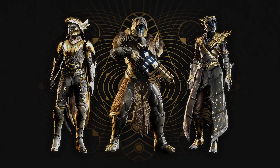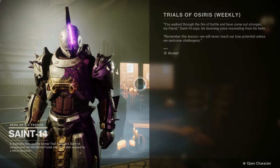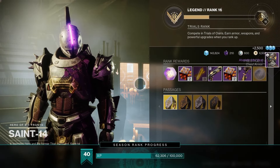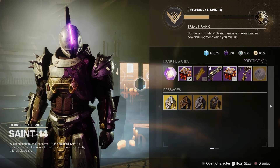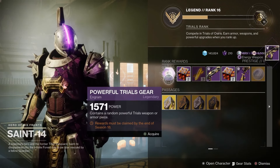Next up, we've got the Trials of Osiris Legacy loot. In addition to regular rewards, we've got Legacy Focusing, meaning you can get weapons and armor from past seasons, including Legacy Weapons, Pyroccent Armor, and Exile Armor. All you need to do is go and see Saint-14, inspect his menu, and you can find the Trials of Osiris Legacy loot right there.